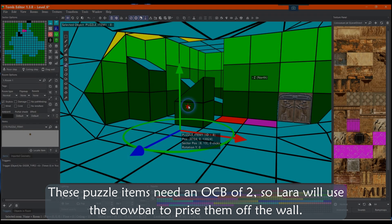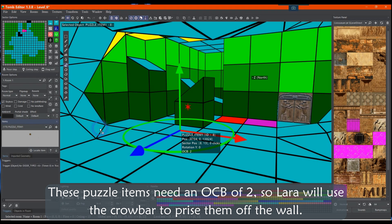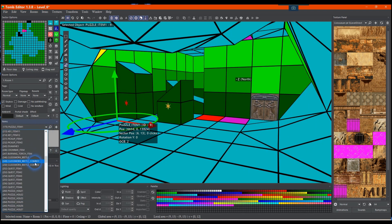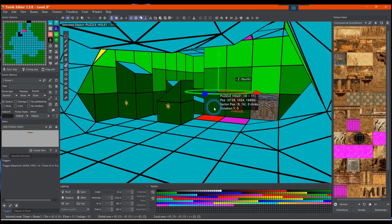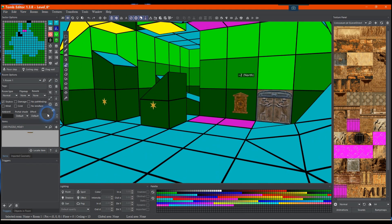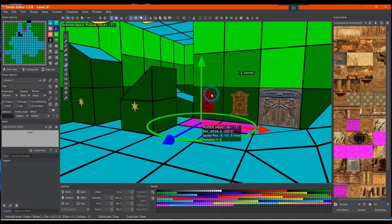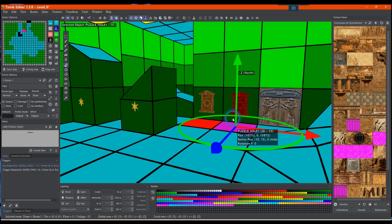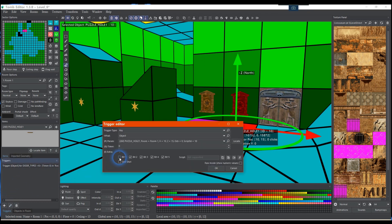These puzzle items need an OCB of 2, so Lara will use the crowbar to prise them off the wall. We can see that in the next two boxes.